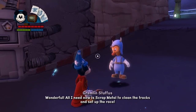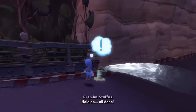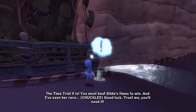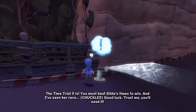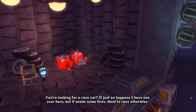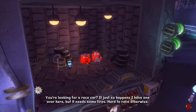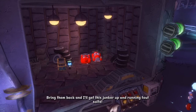All I need now is scrap metal to clean up the tracks and set up the race. Do you have the scrap metal for me? Oh thank God I do. All done — the time trial it is. You must beat Gilda's times to win, and I've seen her race. Good luck — you'll need it. You're looking for a race car? I have one over here but it needs some tires. If you hunt around Autotopia you might find some — try checking for spares in the trunks of the broken race cars. Bring them back and I'll get this junker up and running toot-sweet!